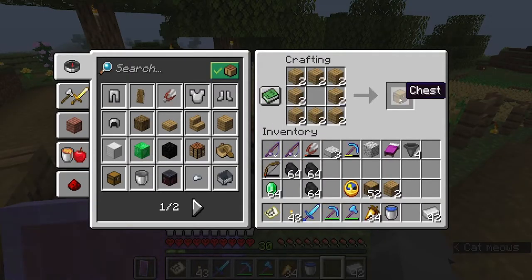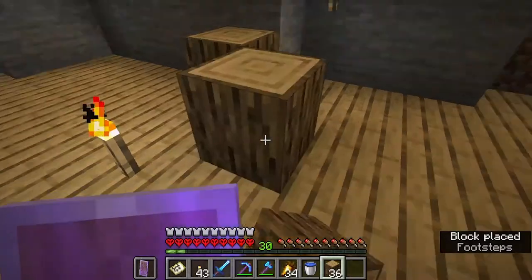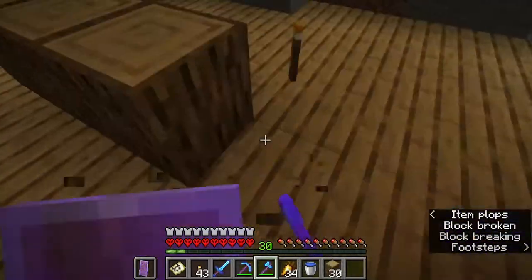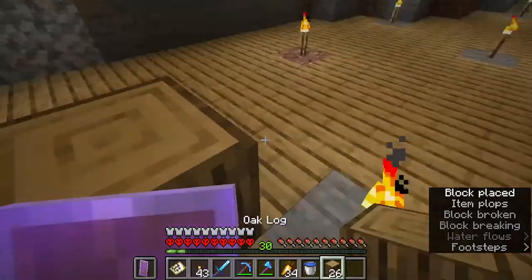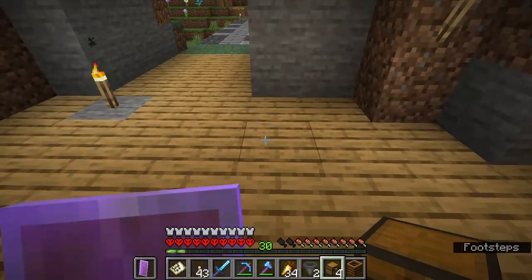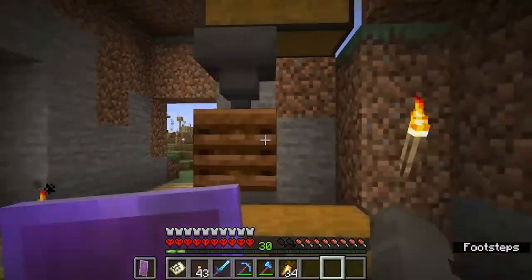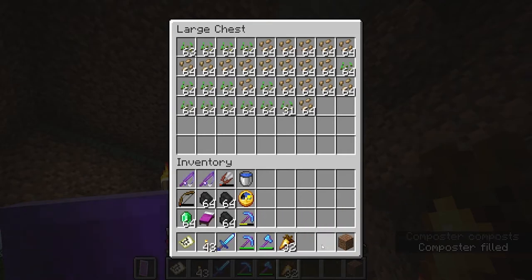Here I'm making the stuff for just a really simple automatic bone meal farm, where you put the seeds in the top. Right here I was trying to lay out — I was originally going to do that whole wall behind the wood as my axolotl tank. But I end up changing that up and removing it. Here's the auto bone meal farm: the chest, the hopper, the composter, another hopper. And then the chests up top where I dump the seeds in, and they just compost themselves and turn into bone meal.